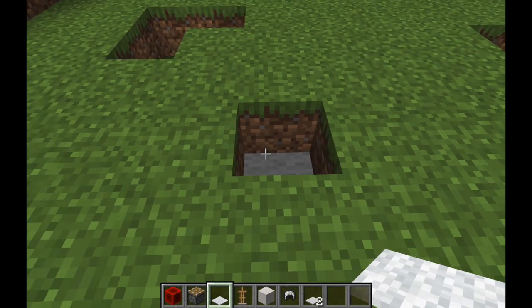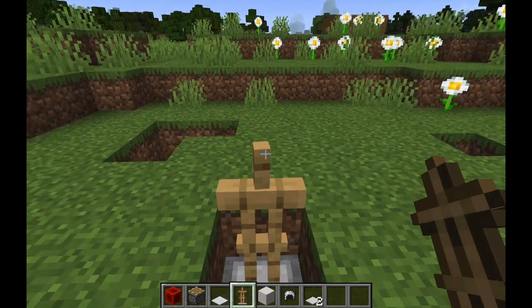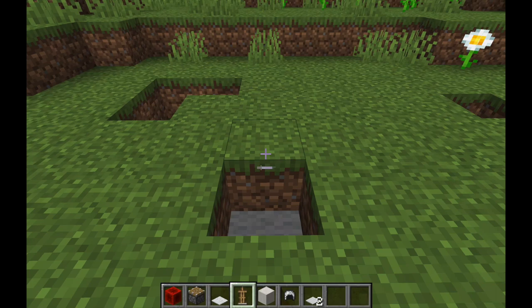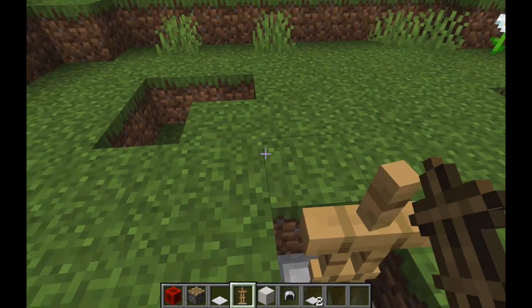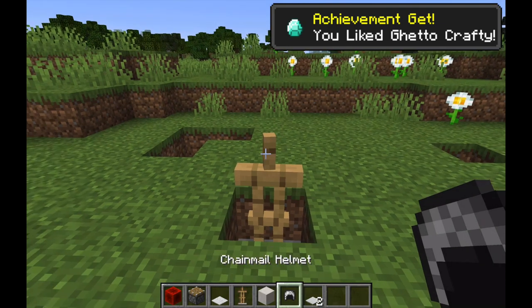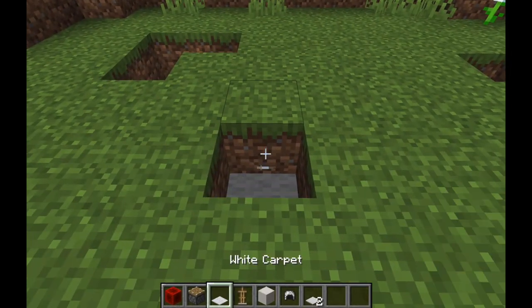After digging, make sure to put a carpet there and then spawn an armor stand at the same place. Make sure it is facing north in the straight side, or else the chest may not look so realistic. After placing the armor stand, now choose the chainmail helmet and place it on the armor stand.